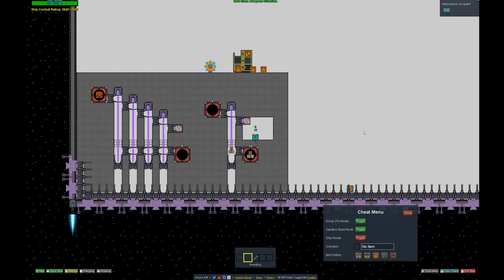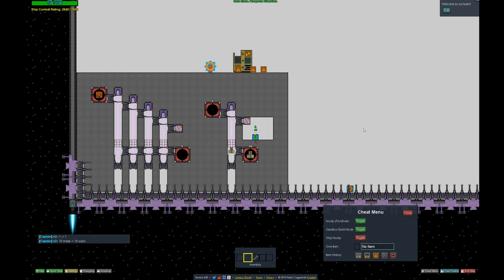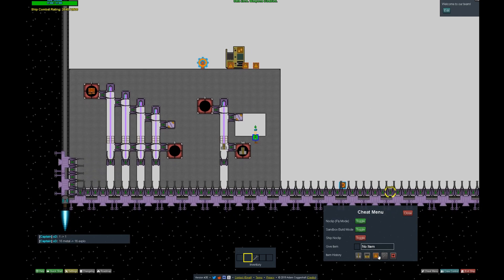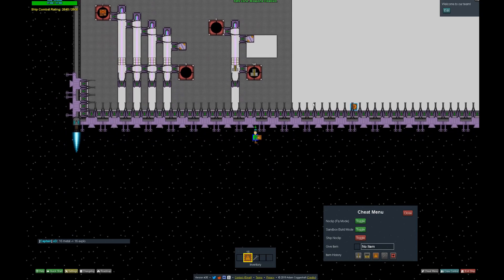Hello, welcome to the third part. This is a simple demonstration where you want to make a simple exchange — one item for one item. We want to give someone 16 metal for 16 explo, because we need more explo than metal for now. I showed previously how to make this exchange.